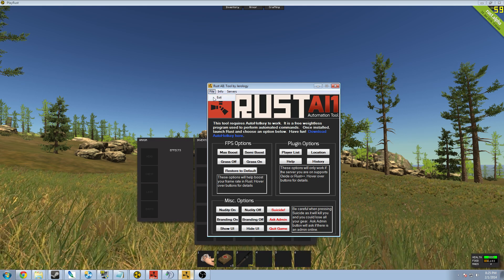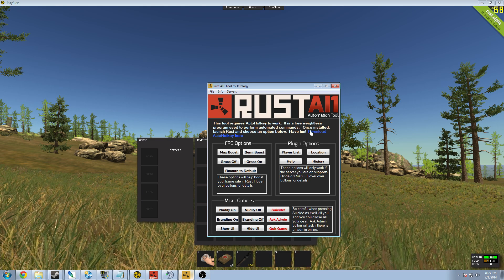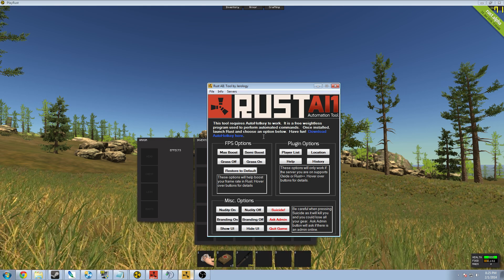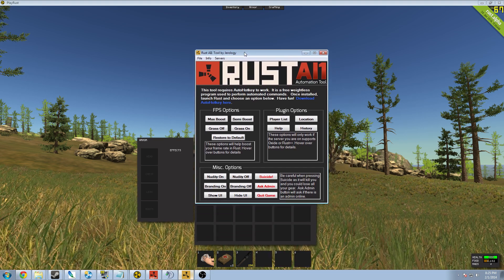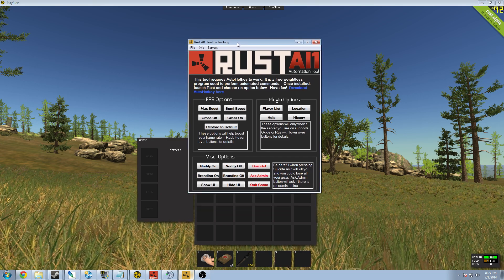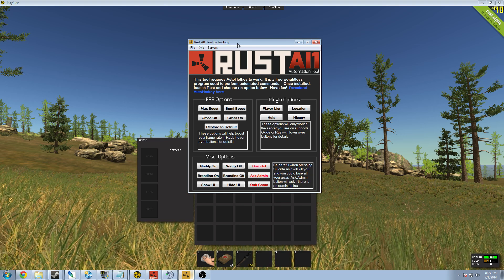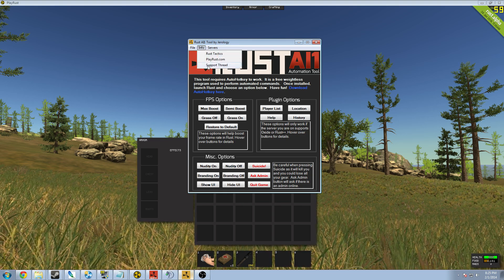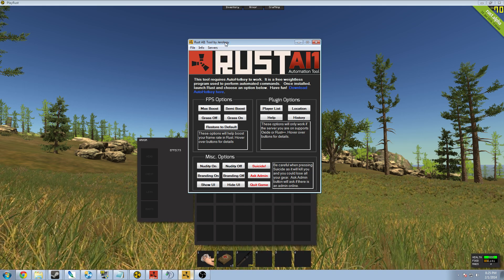You have the exit button here which you can click, and you can download AutoHotKey straight through this application by just clicking right here — it'll download the AutoHotKey you need to actually use this very simple, lightweight application. I hope you guys enjoyed the video. If you liked it, thumbs up, leave a comment. If you have any questions, feel free to go to the support thread and download it and leave any questions there as well. I'll see you guys in the next one — until then, happy surviving!